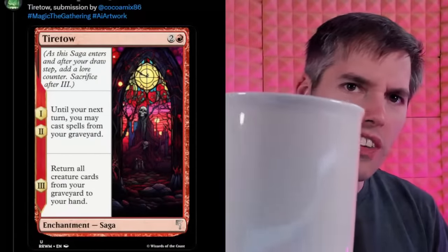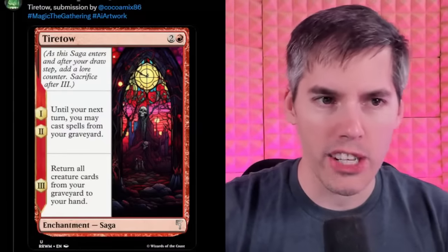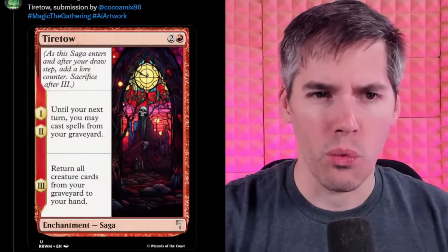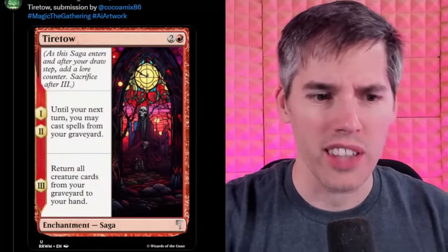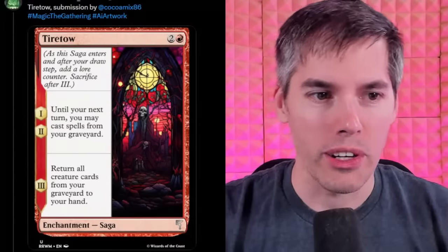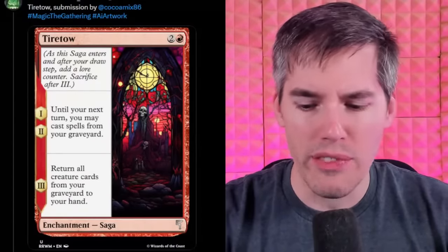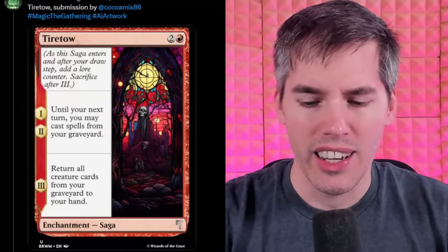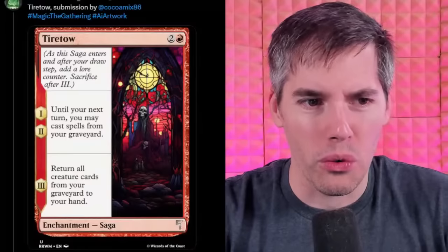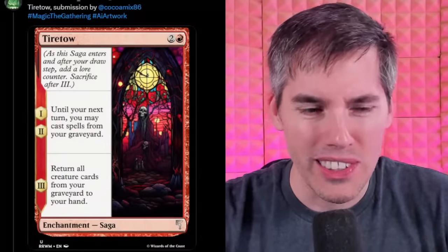Everyone get your fuel of Nyssa ready because we are going to be raiding AI-generated magic cards. Starting off with the Tire Toe, some sort of red-to-generic saga. They're getting into the sagas now. For chapter one: until your next turn you may cast spells from your graveyard. Isn't this just Yawgmoth's Will? No, this is red Yawgmoth's Will for the same amount of mana, and you can get it for two turns.